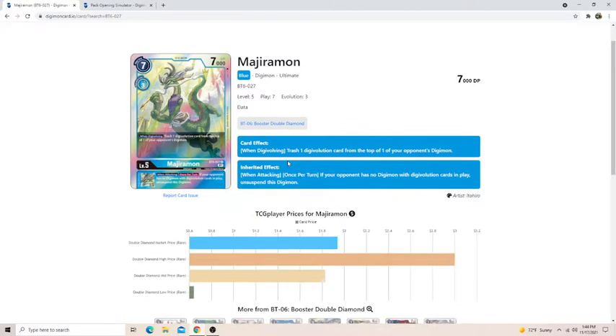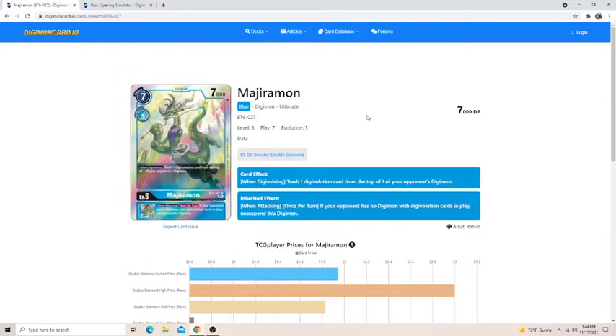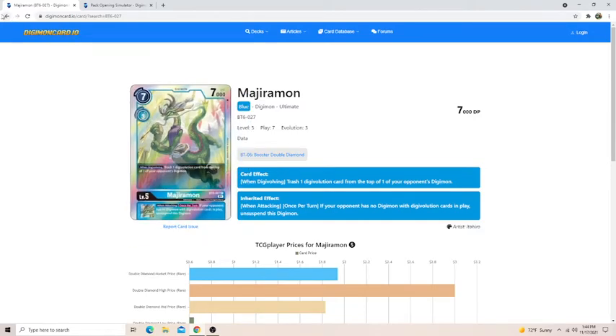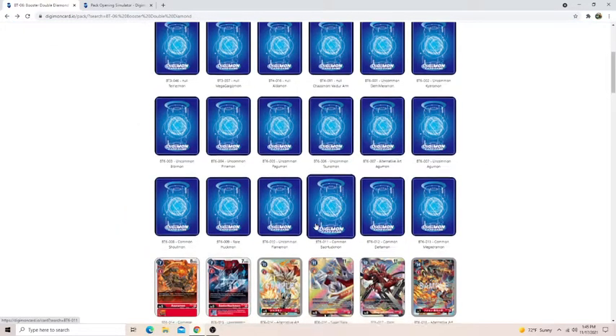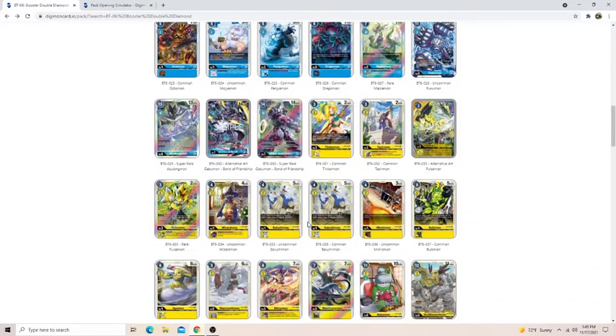Majiromon — this card's okay. When you Digivolve, you trash a Digivolution card from the top. That's probably terrible in this format — it's really good in Standard but probably terrible in draft because most top-end Digimon aren't going to have a lot of things. But this one does punish your opponent for hardcasting because it allows your Mega to attack twice if it doesn't die to security. And there are a lot of cards that kill Digimon in security in this format, so it's definitely going to be enough to be a problem.